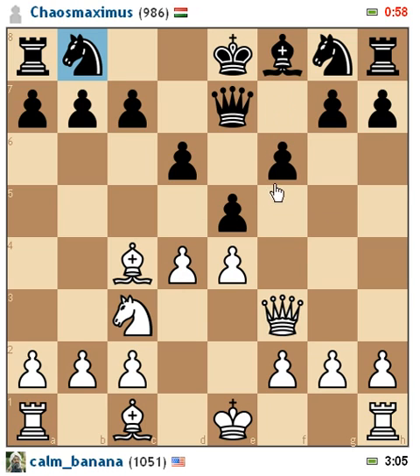Now he decides to kind of alleviate the pressure from my queen that was attacking. But that's not a problem, because now I'm going to alleviate some of that pressure. Now, if he were to take with his pawn, he's kind of leaving a weakness in this file for the king. And it doesn't look like he's going to be able to castle on the king's side anytime soon because of this bishop. And if he takes with this pawn here, there's really going to be nothing that can attack this bishop anytime soon. If he takes with this pawn here, then he's also going to be having more pressure on this right now, and it's not going to be good news for him.